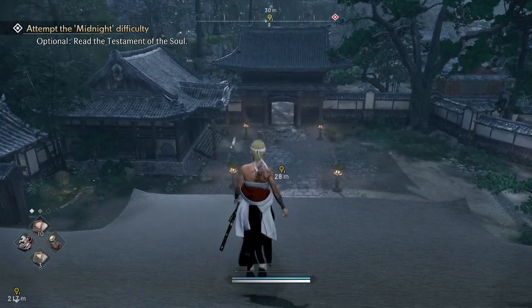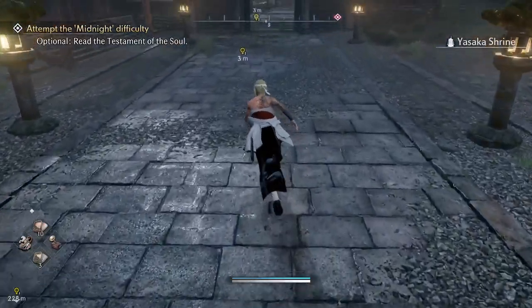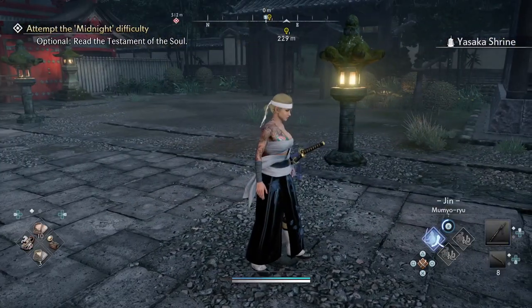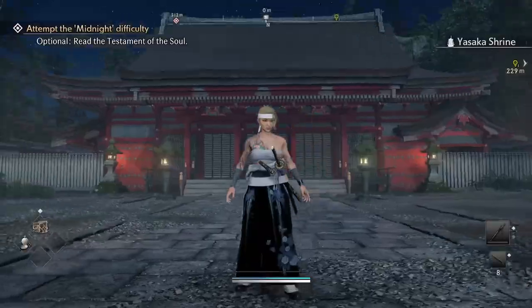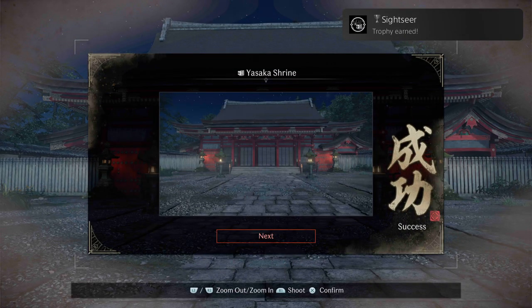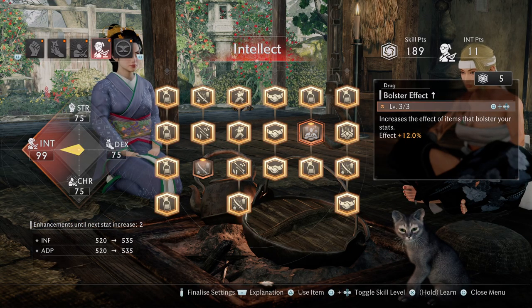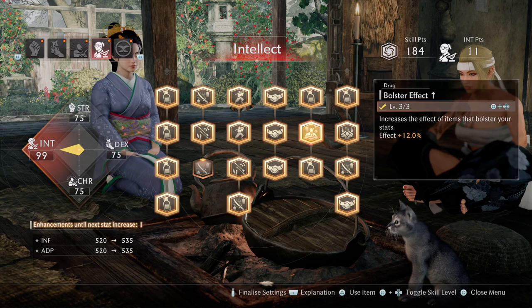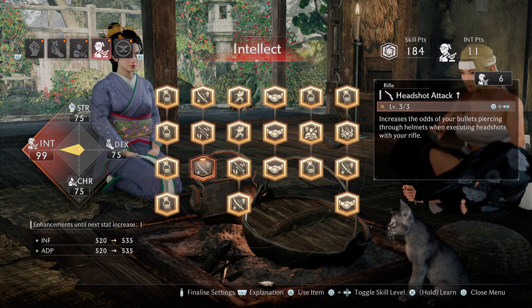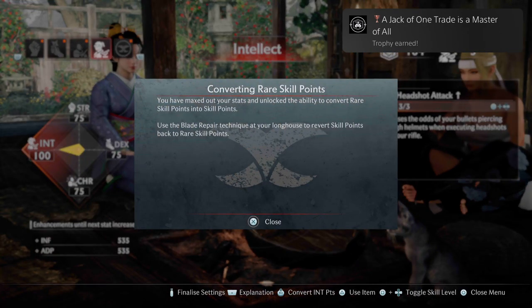Sightseer — Completed All Photograph Spots. There are about 40 to 45 photograph spots you can visit, and you'll get the trophy. It's very easy since there are markers on the map — just go there and take photos. A Jack of One Trade is a Master of All — Mastered One of the Four Stat Types. In the stats menu, you simply need to fully unlock one category: it can be Strength, Intellect, Charm, or whatever.